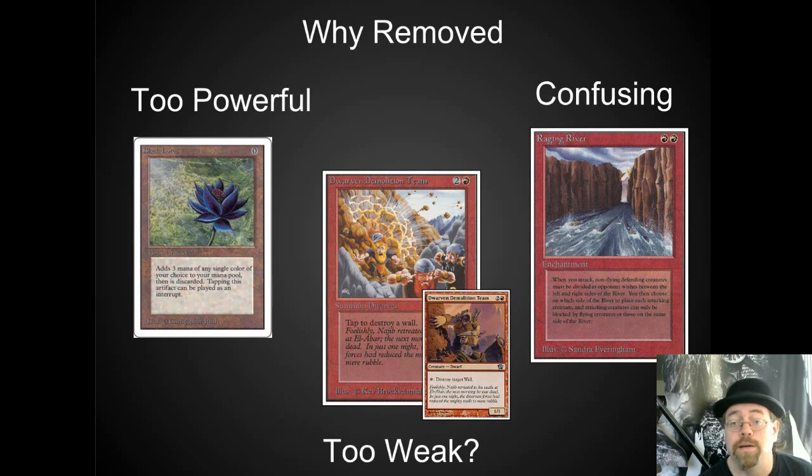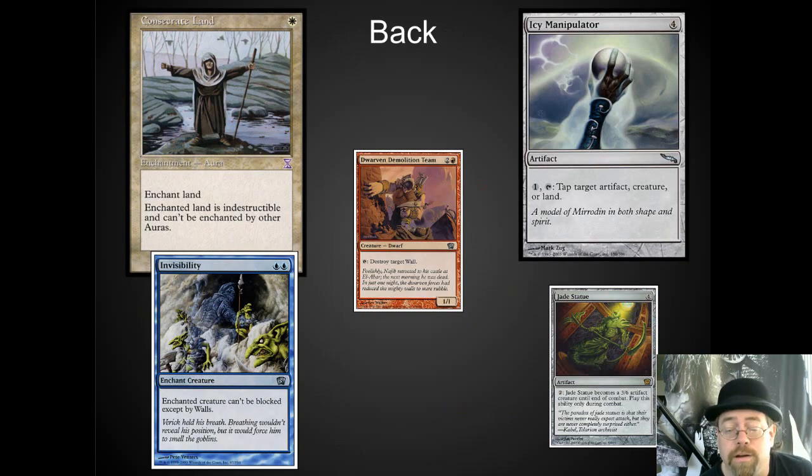Not all of these were pulled for power level, but many of them were. Some of them were pulled because they were too confusing — combat was already a difficult idea, especially in an environment that had banding. Having a river that runs through the middle of the area, dividing them up with flyers, is really a nightmare. I thought they pulled Dwarven Demolition Team because it was just too weak, but apparently it was strong enough to reprint in 8th edition — a three-casting-cost one-one in red that destroys walls. A lot of the cards that were pulled have actually come back. Consecrate Land is one of my absolute favorites. I used to play a blue-white control deck with Swords to Plowshares and Wrath of Gods, and Mishra's Factories that were consecrated as the only way to win the game. I was also really happy to see Icy Manipulator come back — that's a wonderful card with a really cool effect.